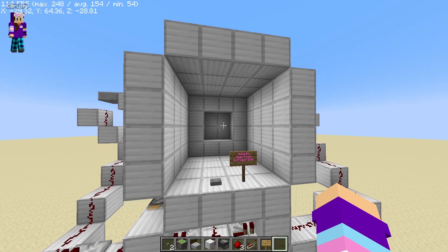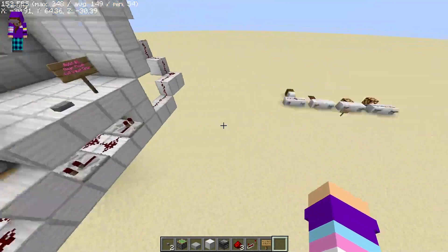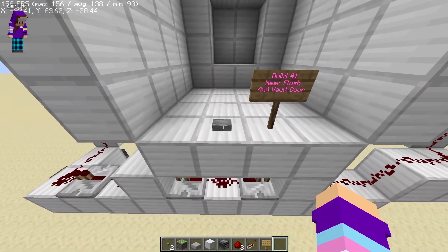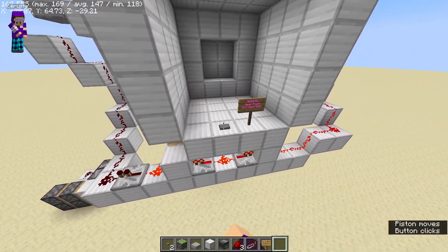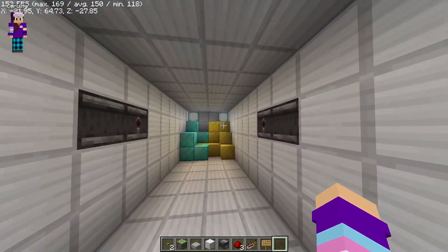I'm making a redstone world — I don't know how many builds I'm going to make — but my first build is a near flush 4x4 vault door. It uses a one-tick pulse to activate it, which is caused by this button. I say near flush because...